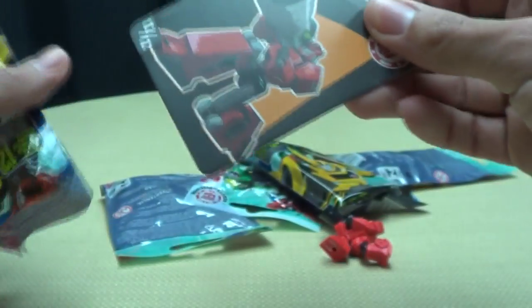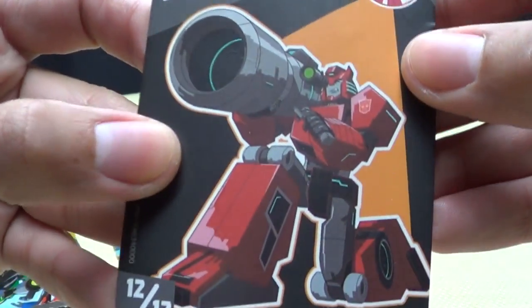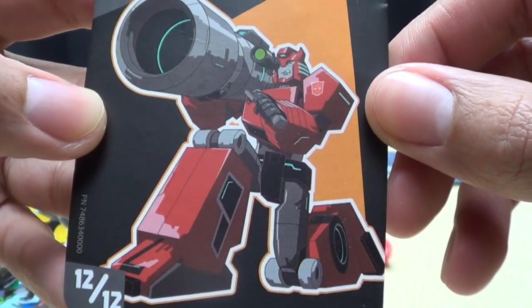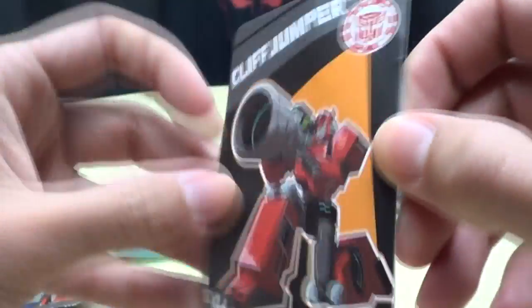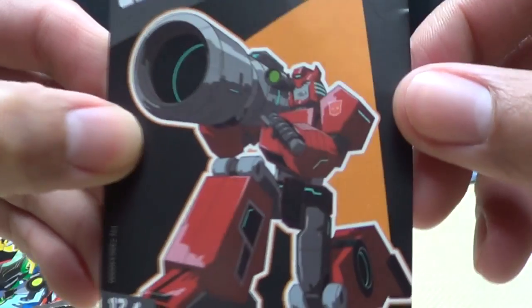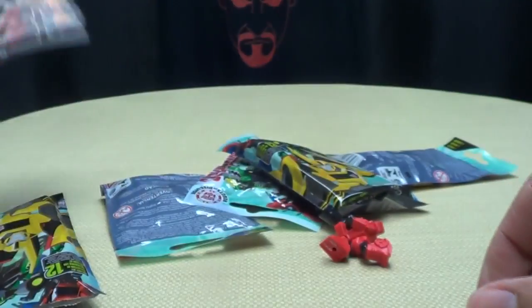There's the card right there. The art on the end of the card definitely looks like an animation model from the show, so maybe he is going to be on the show — maybe he's going to get resurrected or something. Who knows? This might be spoilers right here. Nice piece of artwork though, I like that. Cool. So we got Cliffjumper.